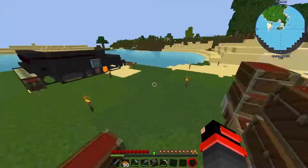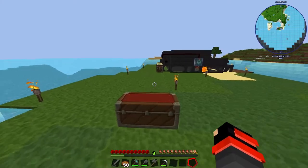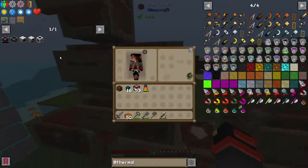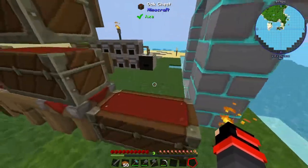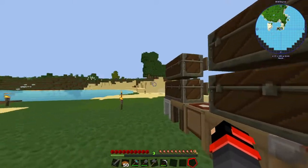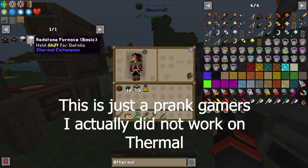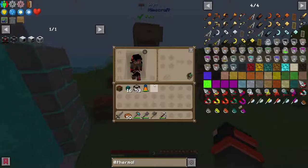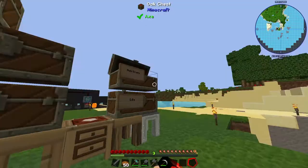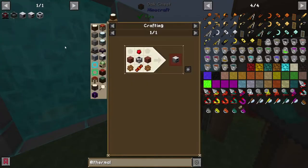Hello my gamers! Welcome to episode 3 of my Feed the Beast Revelation series. This episode I am planning on getting into some thermal machines that are going to help us in the long run. Instead of having to double our ores using the meltery, I'm going to double my ores using these nicer machines. First we're going to need an energy cell, pulverizer, and redstone furnace, but first I'm probably going to need some materials.